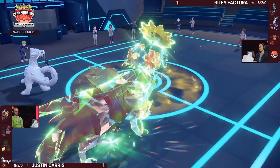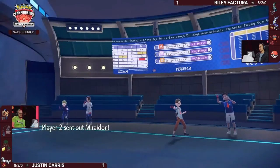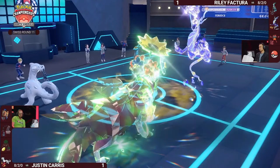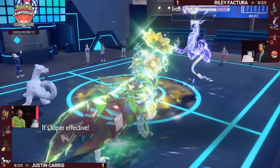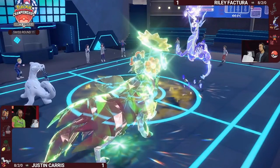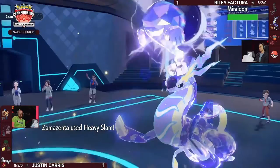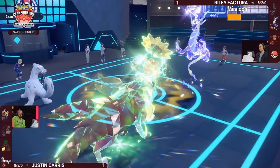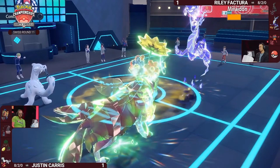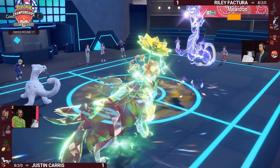Covering for the possibility that Ghost-type Miraidon could switch back in — not wanting to go for Body Press. Able to do a little bit of damage. But the Sucker Punch lands — a big KO onto Iron Crown. That's a huge Pokémon gone — very speedy. The Smart Heavy Slam loses no damage into Miraidon because Incineroar swapped out into the Ghost-type. A really nice play from Justin to cover the possibility of the Pokémon becoming Ghost-type in front of Zamazenta, so no Body Press whiffs.